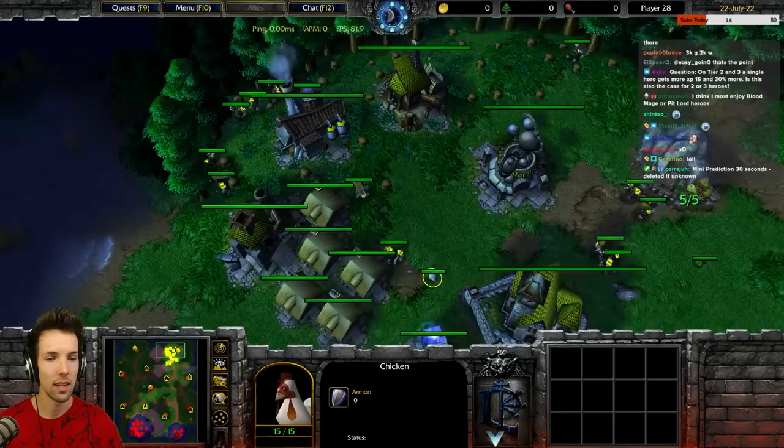By the way, critters — you can just kill them because they end up body blocking. There's like a chicken and a frog in your base.